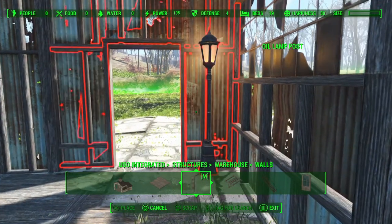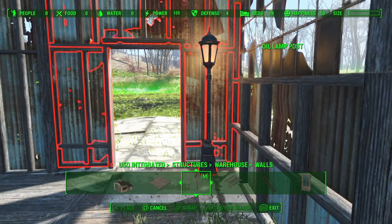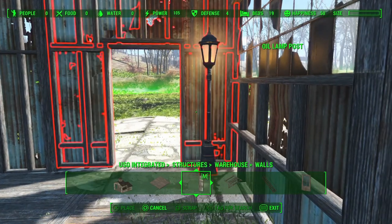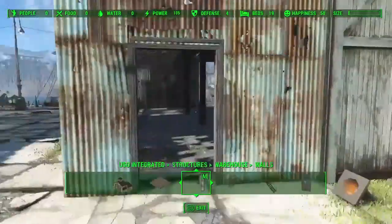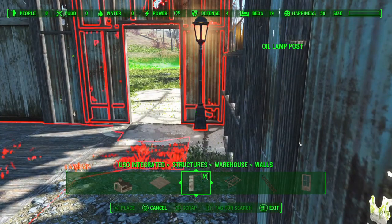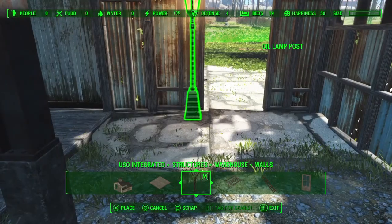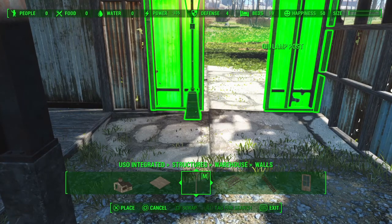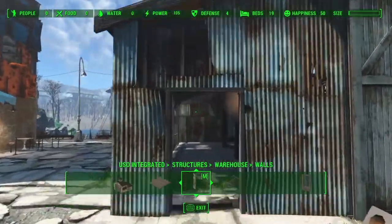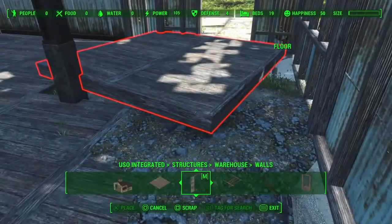I wanted to tidy this door up because it's going to be the front edge, exposed beyond where the eventual wall around this part of the settlement is going to be. There's a rather large hole at the top. Because we're moving a door piece over a door piece, it doesn't quite match up — a lot of fiddling to get it in place. We go across and try it from the other side, and for some reason it works much better there, eventually. It's still not perfect, but it's better than it was. The floor goes back in nice and easy.